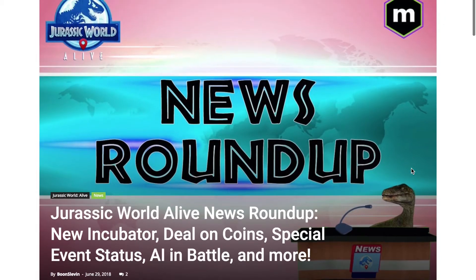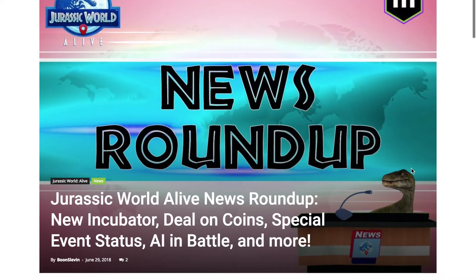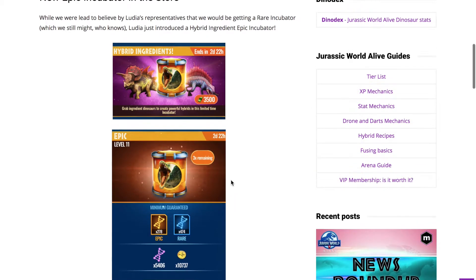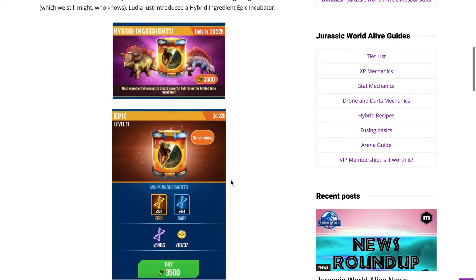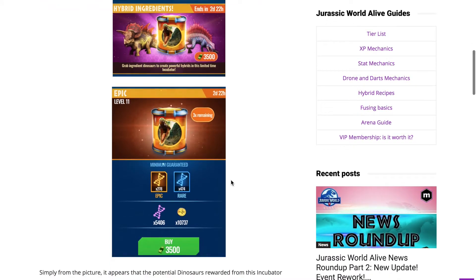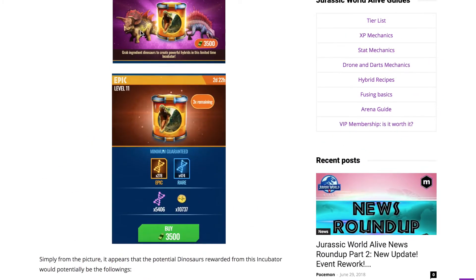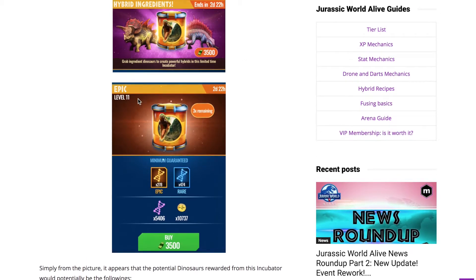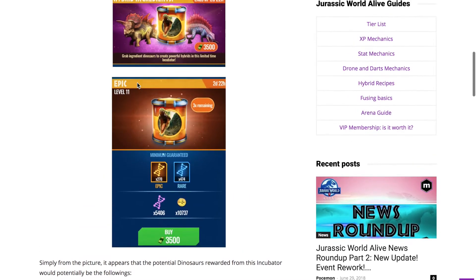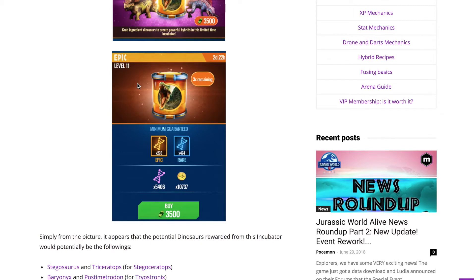We're on MetaHub right now — they have the articles up for the news from yesterday. First of all, we have a new incubator. It's actually not a showcase incubator; they call it a hybrid ingredient incubator. It seems like it's just for hybrids — at least from reports that's what we hear. It's just ingredients for different hybrid dinos. As you can see in the photo, you have Baryonyx, Tristronix, Postmetrodon — which is Postsuchus and Metrodon — and Stegoceratops. Personally, unless you have a lot of cash, I wouldn't really purchase this offer because of the next offer.